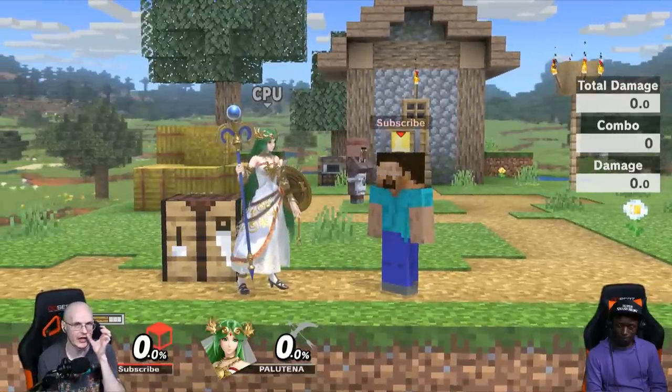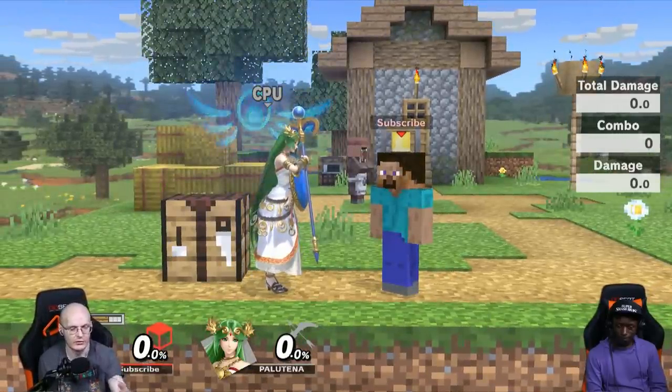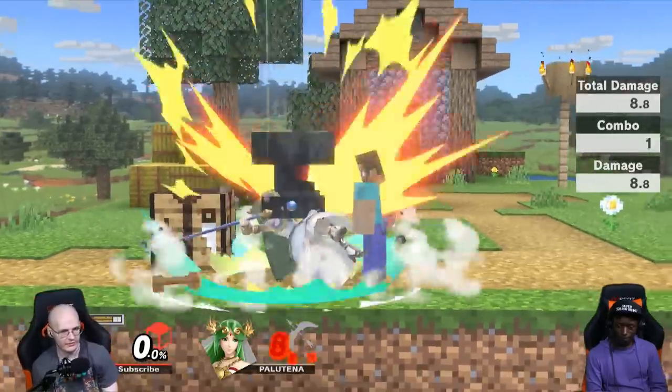If you do down throw with or without the anvil, you always start with 3 irons, so it's usually going to be with the anvil. This down throw does 18 damage.